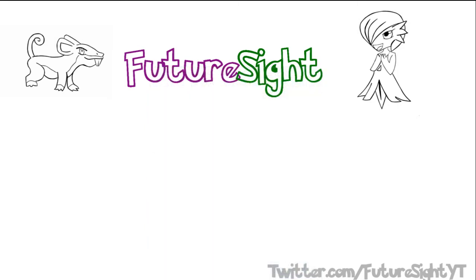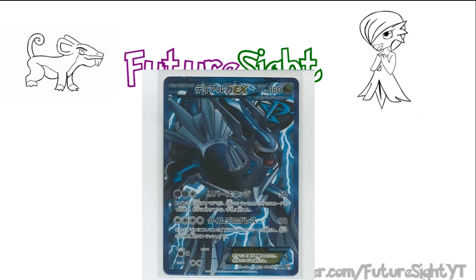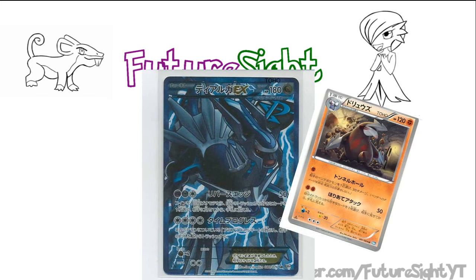And now we move on to our final EX — Dialga EX, another Dragon type with 180 hit points, 2 attacks, and no ability. Dialga's first attack is Reverse Edge, which for a Metal and two Colorless deals 50 damage, and on a coin toss can return a card from the discard pile to your hand. That sounds familiar — Excadrill did the exact same thing for an easier attack cost and no coin toss, and nobody's trying to make Excadrill into a main deck card right now.